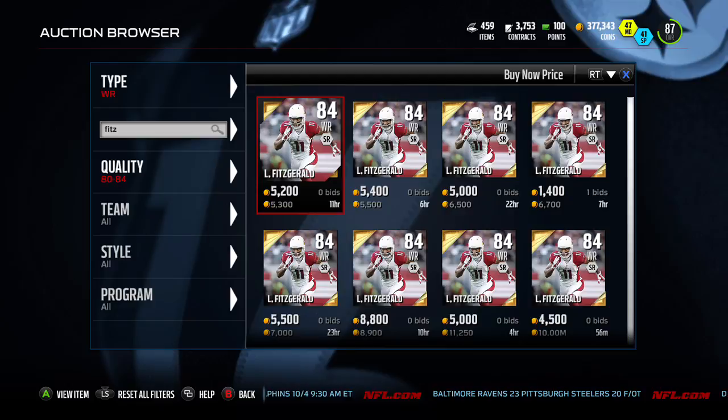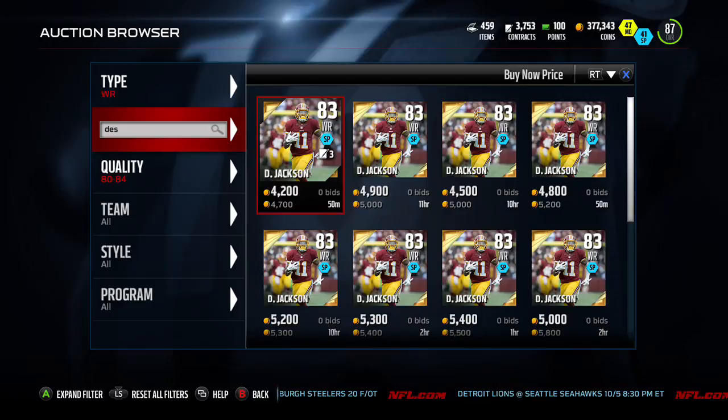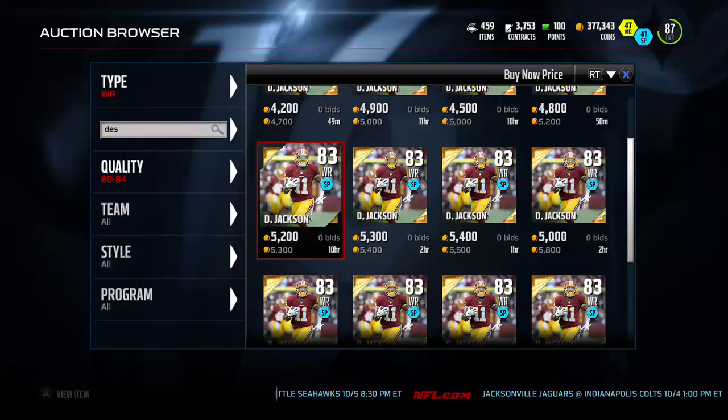You can see Fitz is going for 5.3K — a lot of times you can pick these up for 1 or 2K. I believe DeSean was going for a decent amount as well. Go check these guys out on Mutt Head. Do that sort by value I told you about — there's about 25 players in that range going for that price. All of those players are good to flip. Wide receivers and cornerbacks are where you could do your quickest searching and sorting.